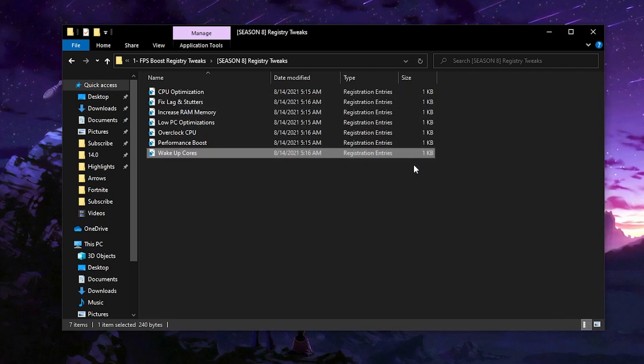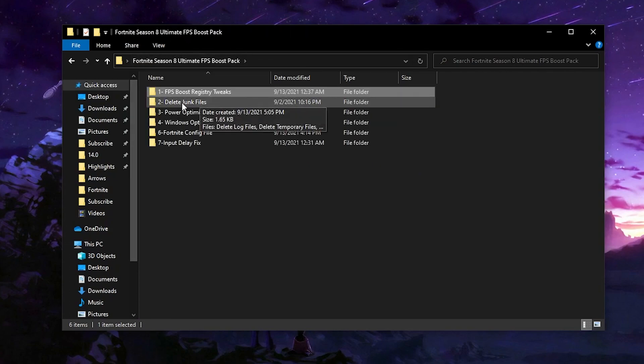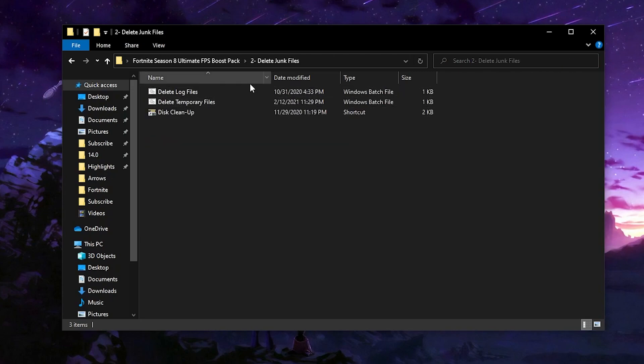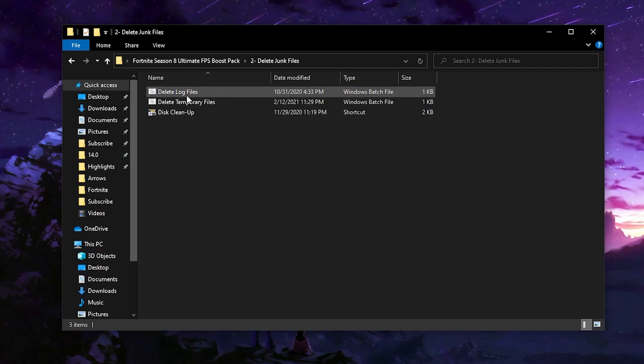After installing all the registry files, go back into the main directory of the boost pack. Next is 'Delete All Junk Files' — it's time to delete all previous season junk files from your PC, which reduce PC performance in Fortnite and in Windows. Open this tab. Here you have: 'Delete Log File,' 'Delete Temporary File,' and 'Disk Cleanup.' If you have low storage on your C drive or the drive where Fortnite is installed, I recommend using the disk cleaner — otherwise you can leave that last file.